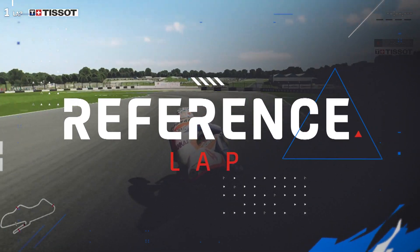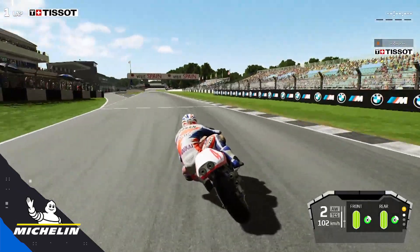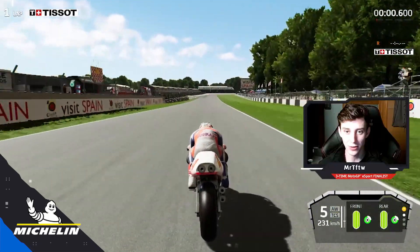We get things on the way with the 1994 Honda NSR 500. Gonna love the sound of these 500cc two-stroke engines — they're really tricky to ride also. No traction control, no anti-wheelie, no engine braking.